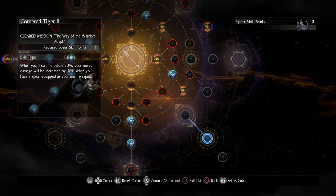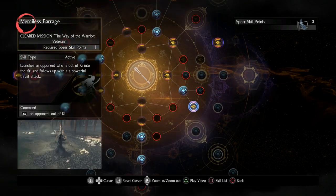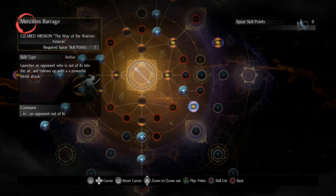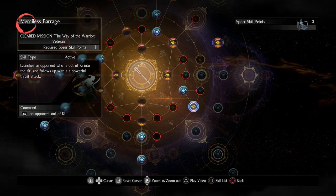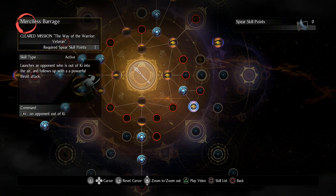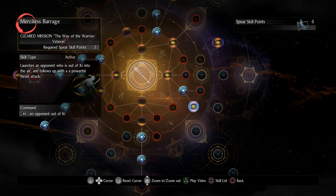Boar's damage reduction can save my life, then I'll heal up and lose the reduction, but it did its job. So that's why I choose Boar over Tiger, though Tiger is fine if you don't want life recovery. I also have Merciless Barrage — it's an out-of-Ki move that replaces your grapple. I rarely get the opportunity to use it, but my set bonus increases its damage so I grab it. It can be really good if you're using paralyze and traps, especially against human bosses.